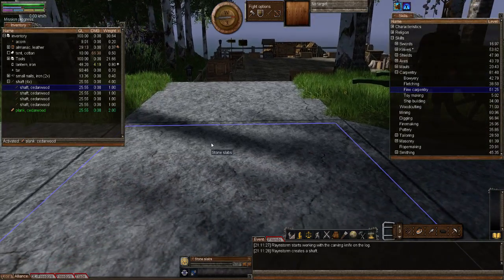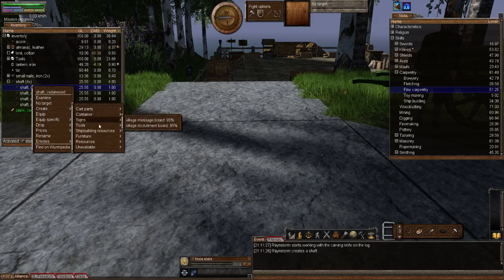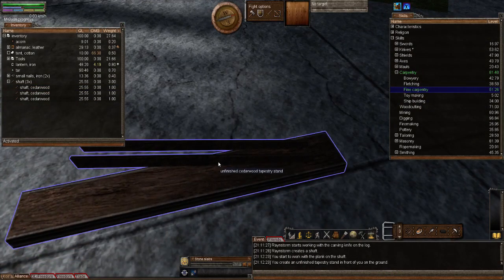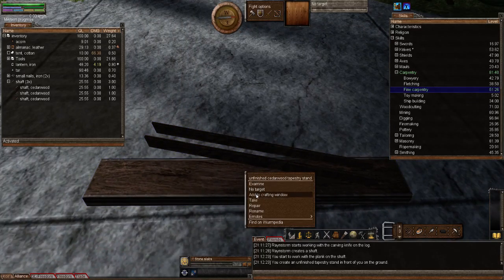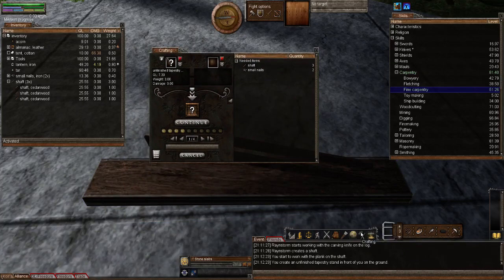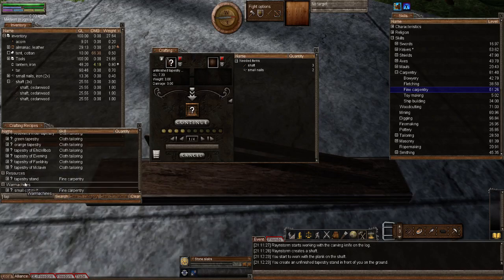Getting on with the tapestry stand — we right-click on the shaft, activating the plank, go to create resources, and let's click it. And there we go. It's placed an unfinished cedarwood tapestry stand on the ground. So what I'm going to do is right-click on it and add to the crafting window. For those who want to find this in crafting, just type in 'tap', scroll to the bottom, and you'll see it under resources — it's tapestry stand.